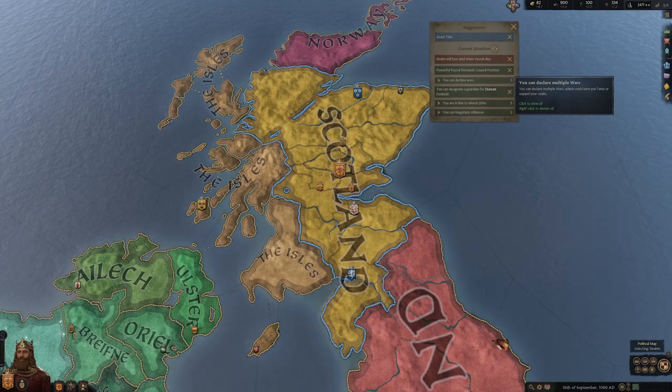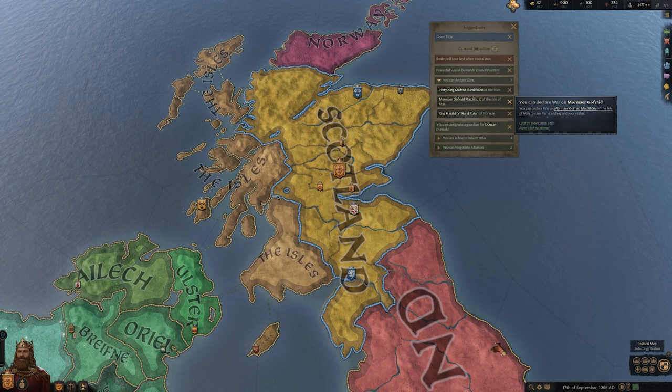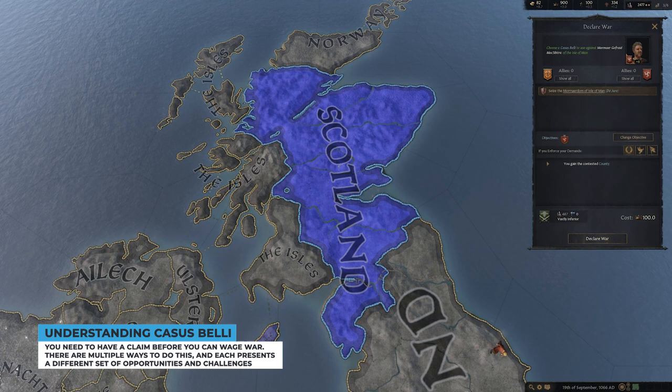The simple breakdown is this: you need to have a claim to lands you want to conquer. You do this a number of ways. You can either marry people, marry off people, have vassals with claims, or have your bishop fabricate a claim. It's actually rather simple on paper, but trying to follow the breadcrumbs is a bit harder.